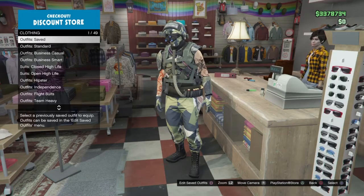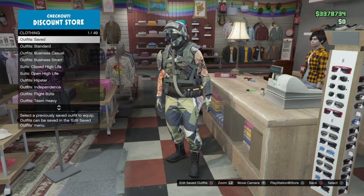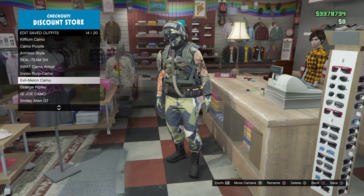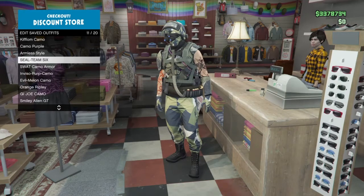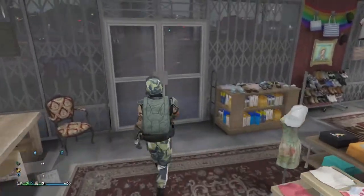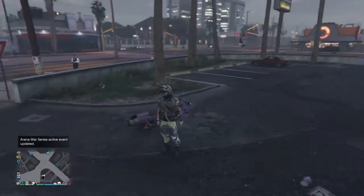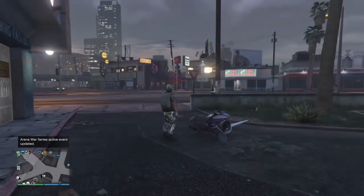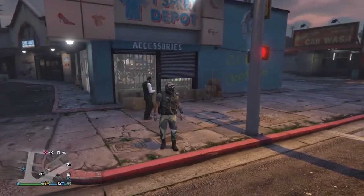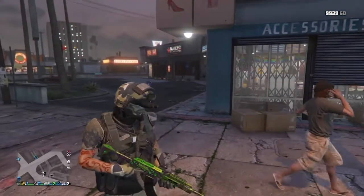There you go — you've got this dope Seal Team Six, Splinter Cell-inspired modded outfit. It's not really hard to do at all. Drive over to the wardrobe lady and save the outfit. You can make variations of it — different cargo pants, different vests, different helmets. If you can match all of them together it makes it stand out even better, but it's not necessary.